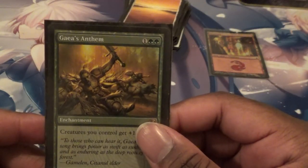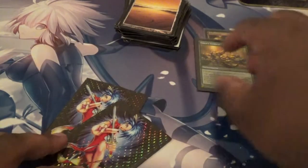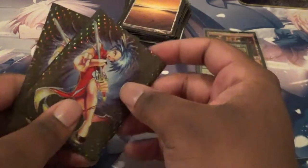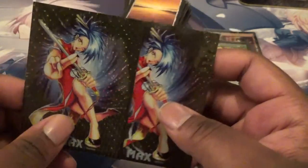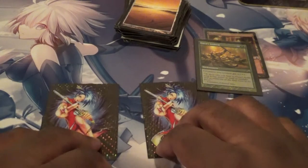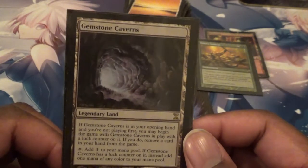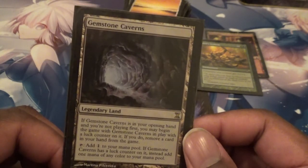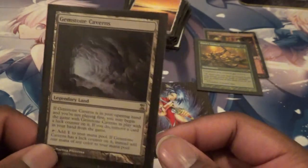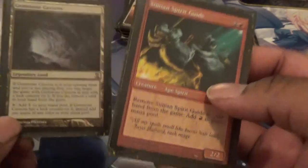Next one is... Gaea's Anthem! Wow, totally forgot about this card — it's like the green version of Glorious Anthem. Very cool. So let's see — there's two cards left. I'm curious as to what they could be. Let's find out, shall we? Let's go with the left: a Gemstone Caverns! I've seen this card a few times. This card, if you go second, you get a counter on it and get to tap it for one mana of any color. This card's going to be worth at least about ten bucks or something. Wow! Okay, I didn't think it was gonna get any better than the Urborg — and the last one is another Simeon's Spirit Guide! So there we have it.